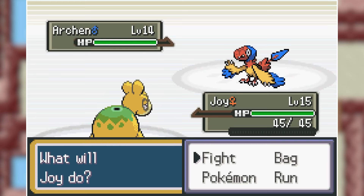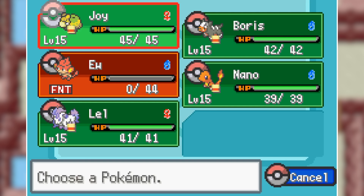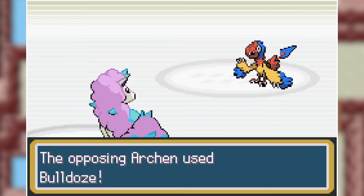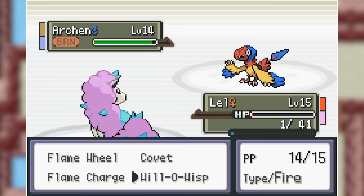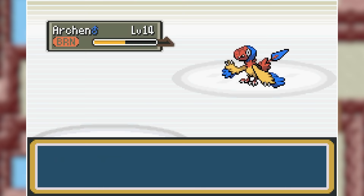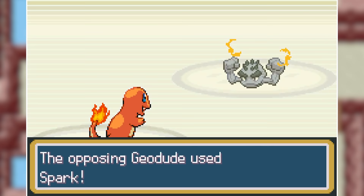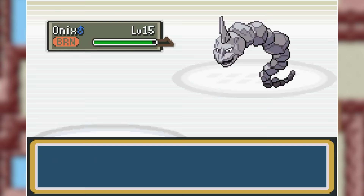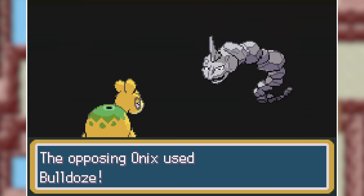I then go into my Numel to try and hit the Vulpix with Magnitude but he switches into his Aron. So I swap in my Galarian Ponyta and Will-O-Wisp it so that its attack is crippled and it takes extra damage every turn. I then swap into Houndour who gets taken out by a couple of Rock Tombs, but I hit one Beat Up. Charmander then came in and finished off Aron with Ancient Power, killed the Alolan Geodude with two Brick Breaks, and hit one last Ancient Power on Vulpix. I swap in Ponyta to take down Vulpix with Covet. His last Pokemon is Onix, which I Willowisp, then swap in Numel who takes two Bulldozes due to the burn and takes down Onix with some Magnitudes. That's our first Gym Badge acquired!